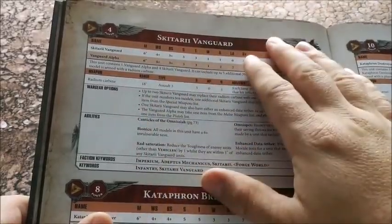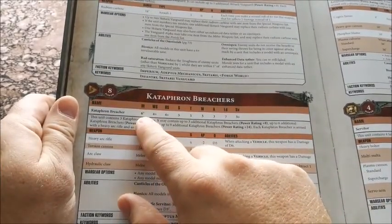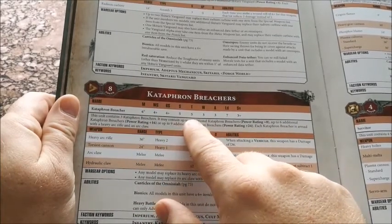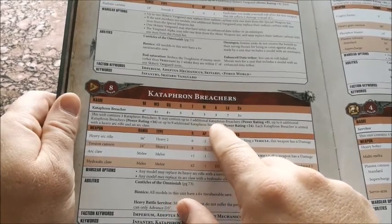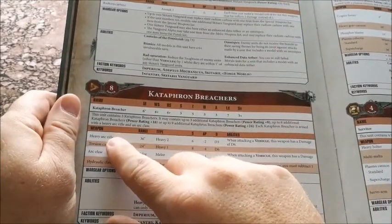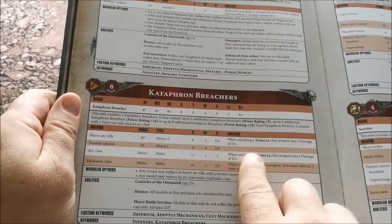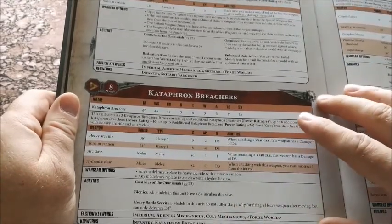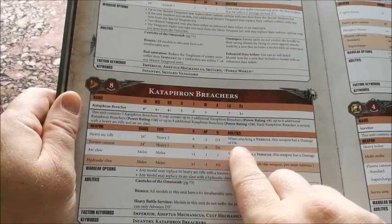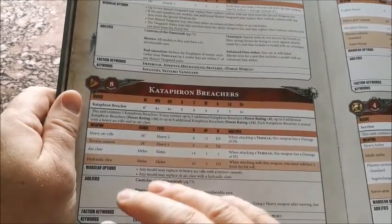Next troop choice: Kataphron Breachers. Movement 6, Ballistic Skill 4+, Strength 5, Toughness 5, 3 wounds, 3 attacks, Leadership 7, 3+ save — tough and strong. They have an Arc Heavy Rifle at Range 36, Heavy 2, Strength 6, AP -2, D3 damage, and D6 damage against vehicles. That looks cool until you consider that most vehicles are Toughness 7 or 8, so you're wounding on 5s. With only two shots per model in a unit of three, you're going to get limited wounds through.